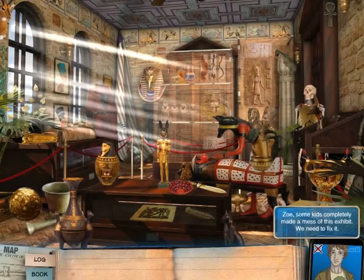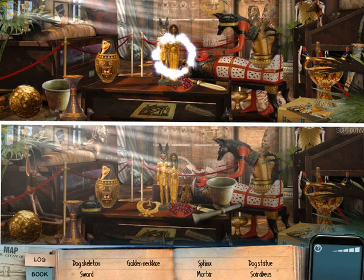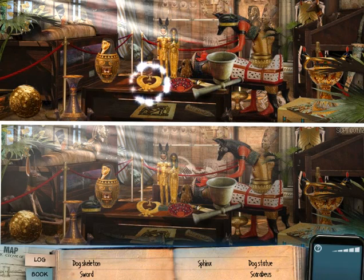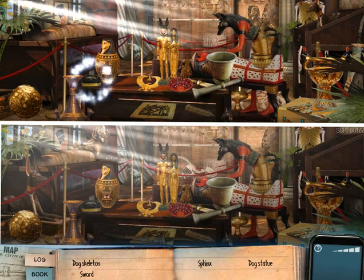Some kids completely messed up this exhibit and now we have to fix it — put things back where they belong. Oh, that's neat, kind of a neat puzzle. I like it, it's a change of pace from finding hidden object after hidden object. I just like having a change of pace.